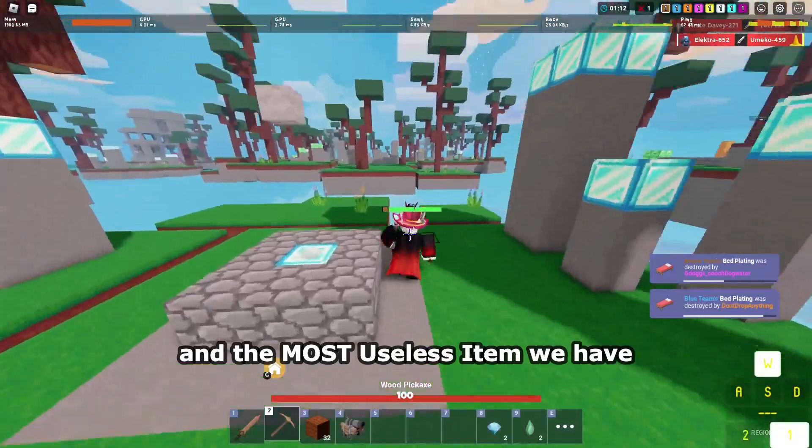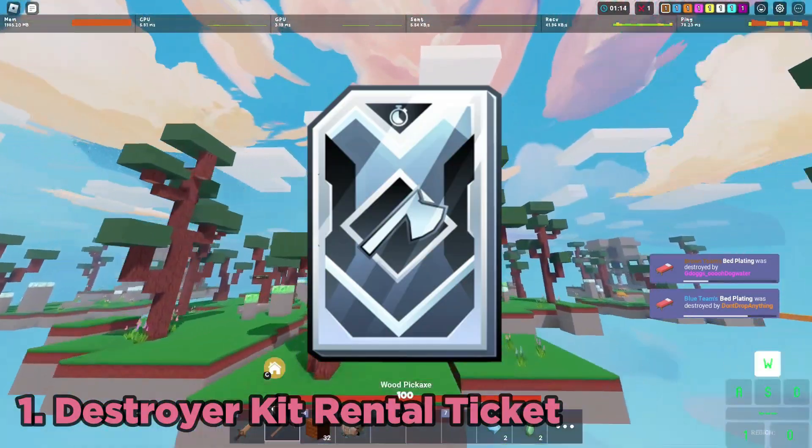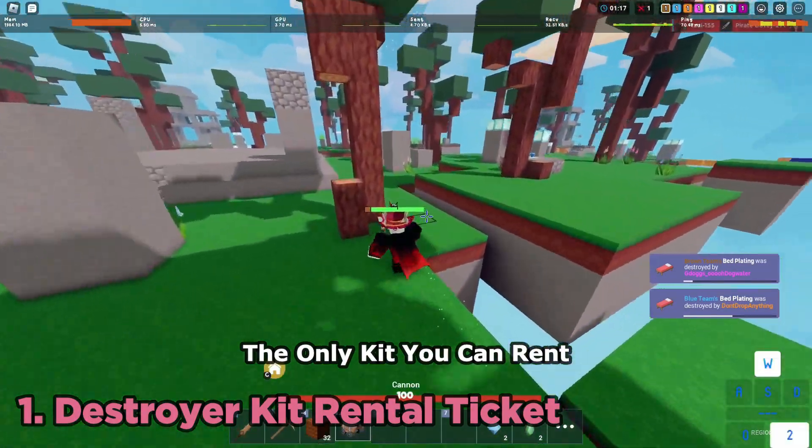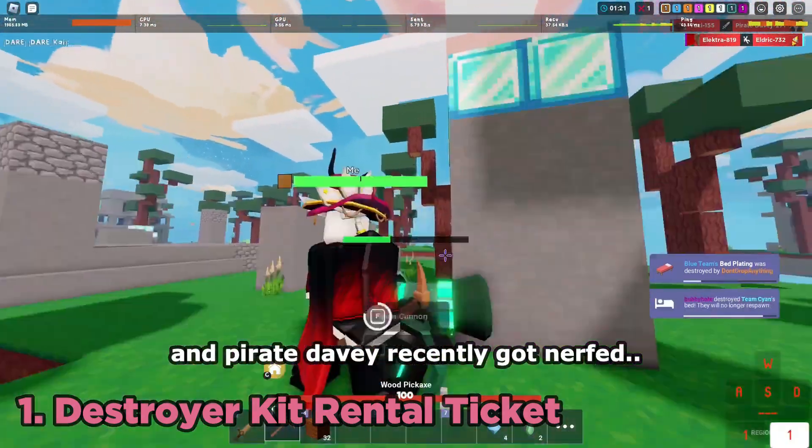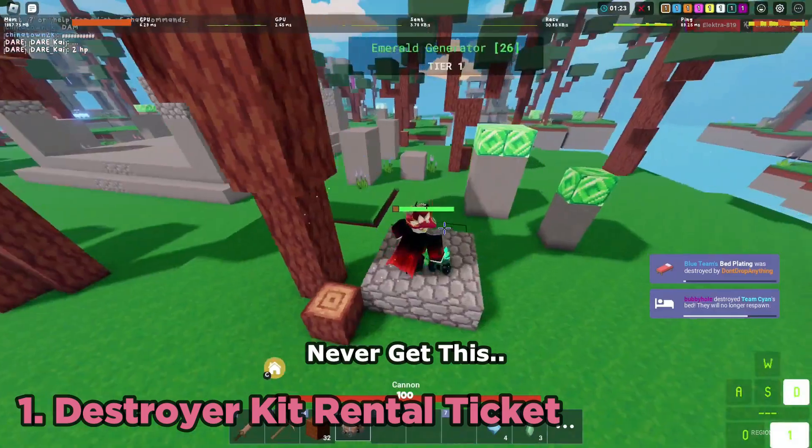At number one and the most useless item we have destroyer kit rental ticket. The only kit you can rent with this is Pirate Davy, and Pirate Davy recently got nerfed. So if you own Pirate Davy, never get this.